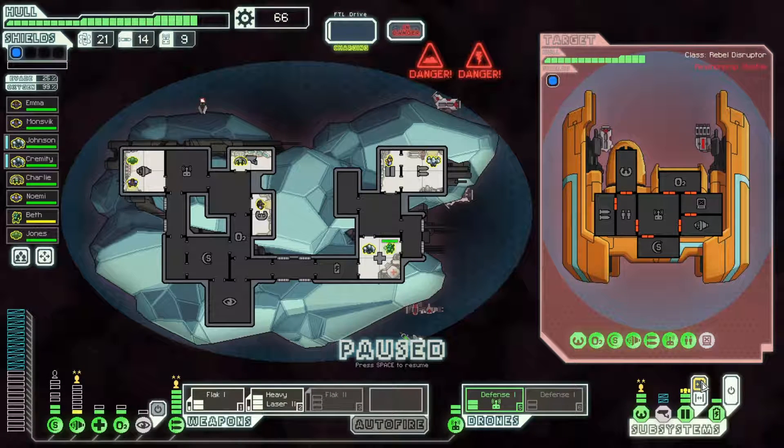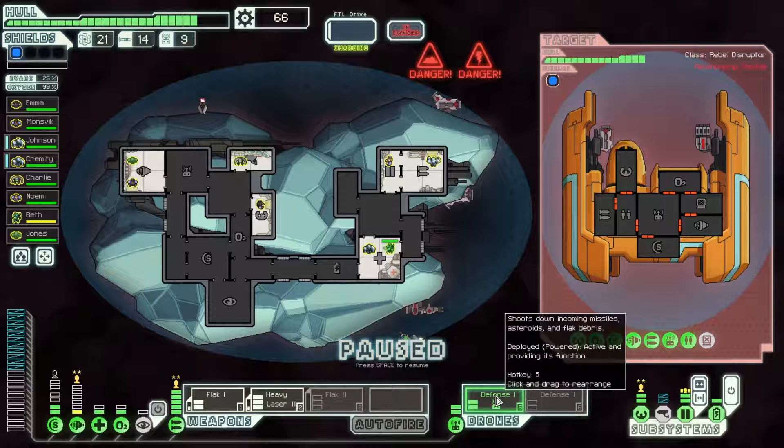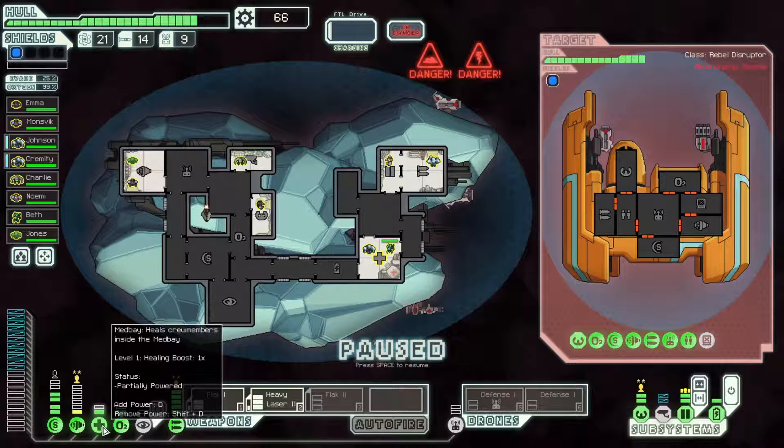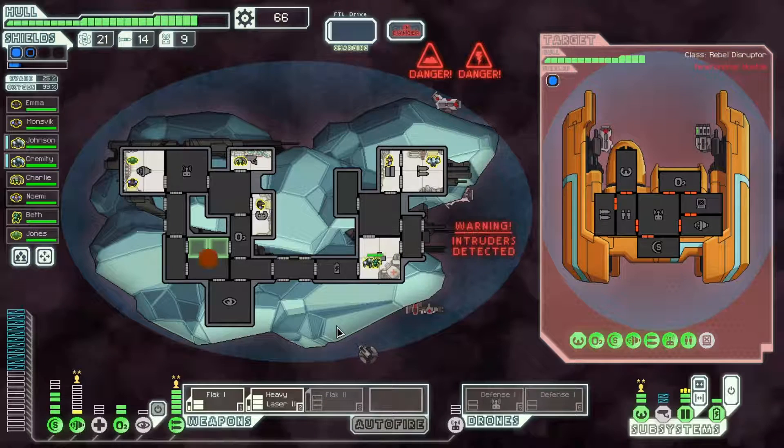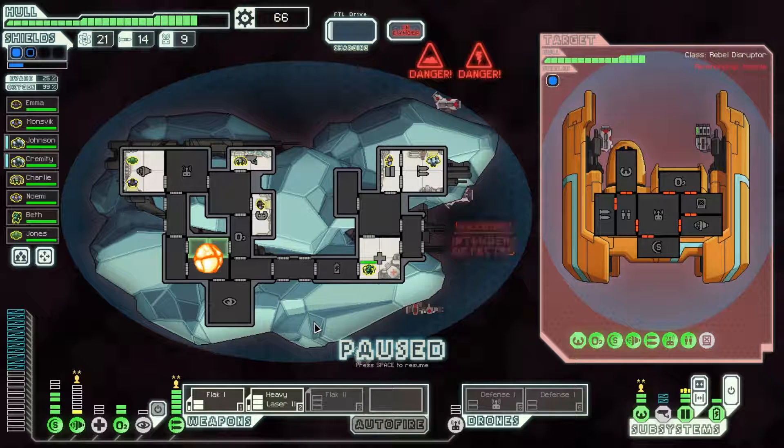The defense drone missed, so I'm going to have to deal with the ion intruder drone — that actually substantially sucks. Get rid of the defense drone, get those shields back online. We're going to need oxygen at level two because we're going to have a breach in the ship. Our shields are going to be ionized, which really sucks, because it means we can't block the laser shots coming in. I should use the backup battery and divert power into the shield system, just in case. Keep the oxygen powered up.